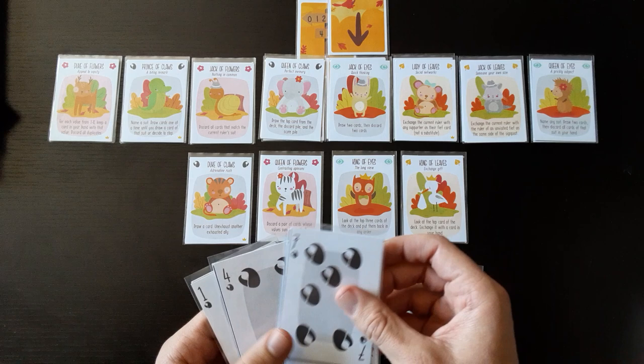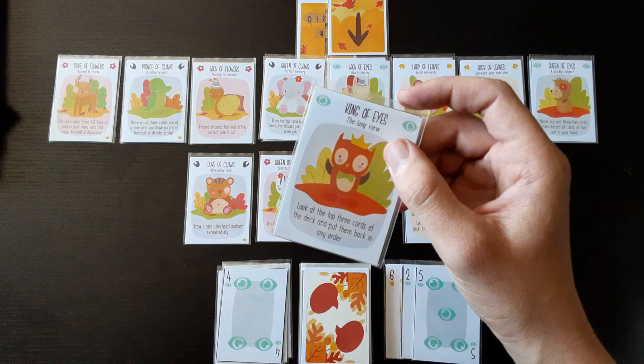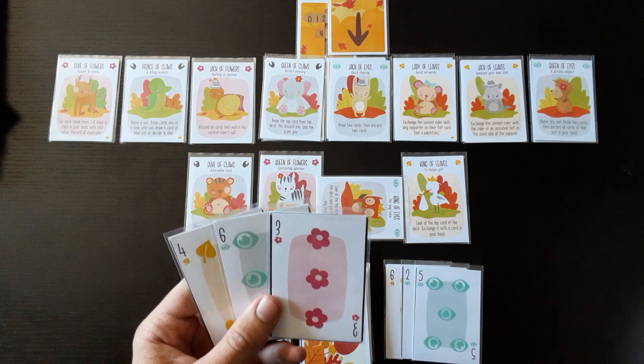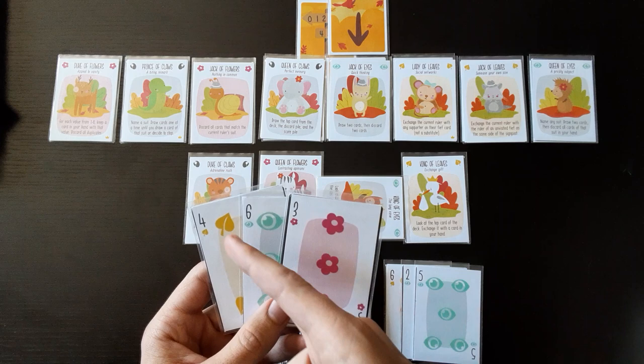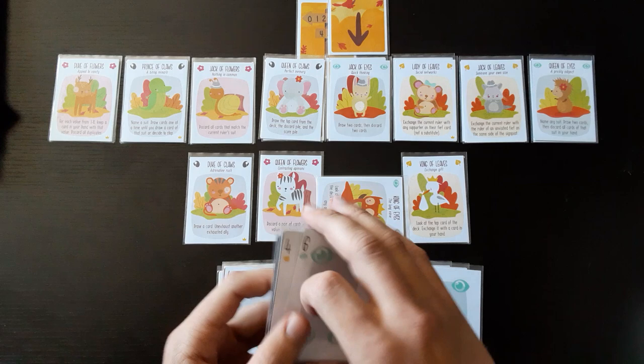I got three, so I can only take one more. Let me use one of the abilities — the owl — so I can look at the top three cards of the deck and put them back in any order. The top three cards look fine. I can take this with my five, then dump the seven and four of claws on these two. Now I'm only left with one of claws.